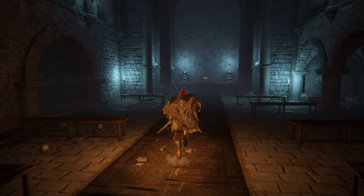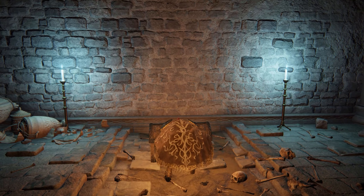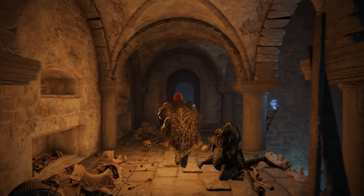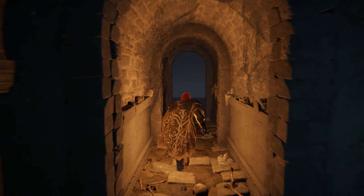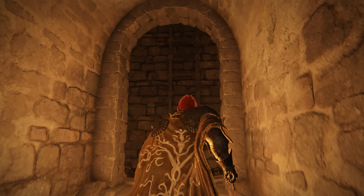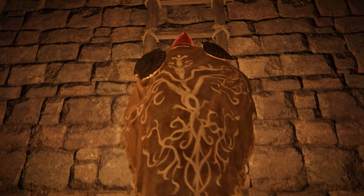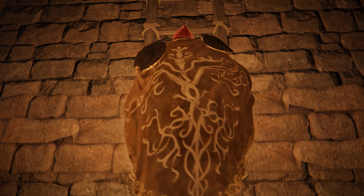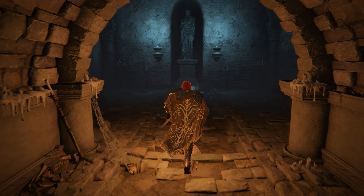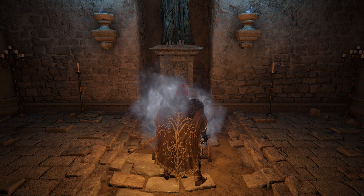Head back down the steps to the left, which was previously hidden by an illusory wall, and go back through the transporter chest at the bottom. This takes you back to the walkway above the archways of the chapel room, but this time you're back in version A of the dungeon. Continue forward through the archway and head up the steps to the left leading to a long ladder. Climb the ladder all the way to the top, which takes you to a room with another transporter chest. This teleports you to the starting area for dungeon B, which unlike version A, can only be entered via teleportation.